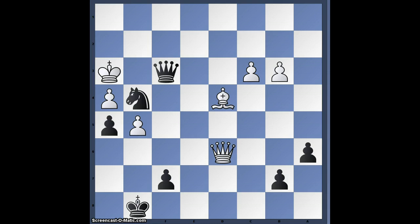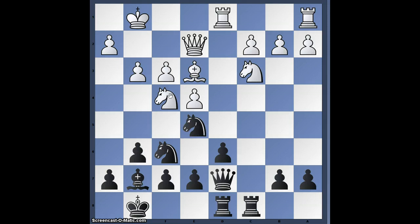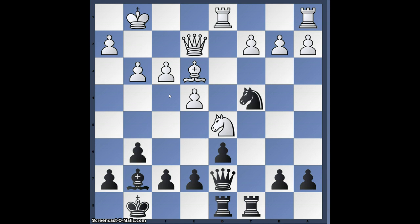In the game, Nf4 was played instead of g5, and the queen went back. This is about equal, with both sides developing. I prefer Black here. White could try taking on a7, but he didn't — he played this instead.